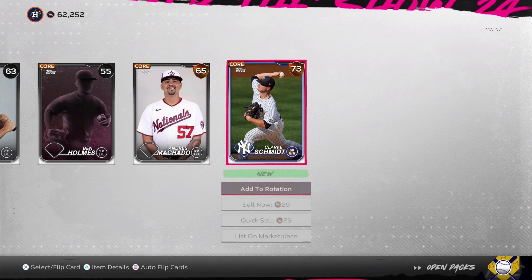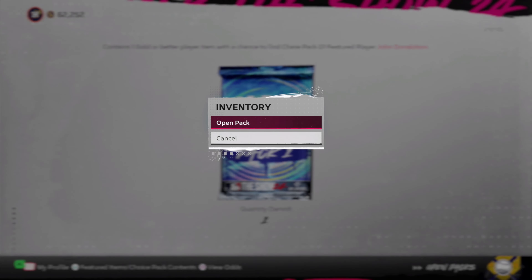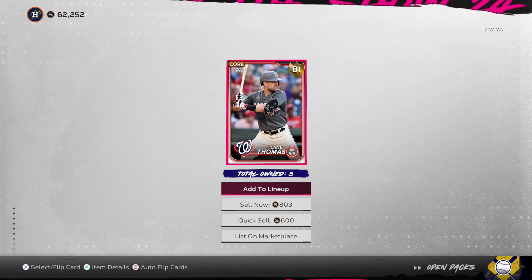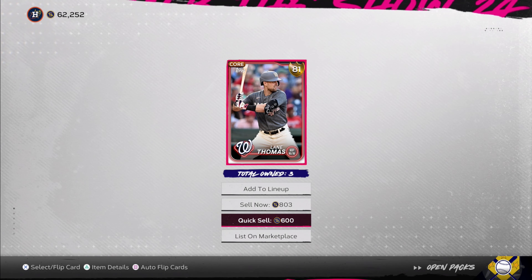Opening a standard pack — nothing. Chase pack — we're looking for Josh Donaldson, can we get him? Can we at least get a diamond? Just want a diamond. We got a gold player. Alright, we got three of these Lane Thompson cards, we'll sell those later. Thank you all for watching this pack opening — the best pack opening I think I've ever had on the channel. If you want pack luck this year, hit that like button and subscribe for more pack openings, home runs, perfect-perfects, and everything. Hope you all enjoy and I'll see y'all in the next video, peace!